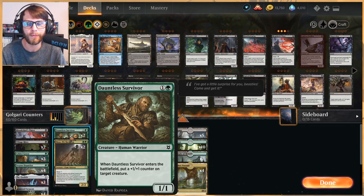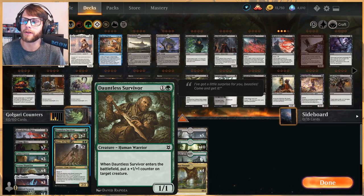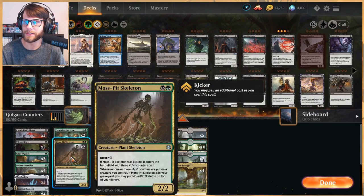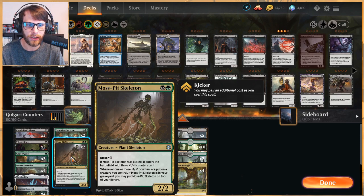A couple of new cards here: Dauntless Survivor is a 1/1 for two. It's a card I don't love, but it's a nice utility card — when it enters the battlefield, you put a +1/+1 counter on target creature. You can make it a 2/2 or give that counter to any other creature. Very straightforward, but it enables a lot in this deck. Moss Pit Skeleton is a 2/2 for two with a kicker of three — if kicked, it enters with three +1/+1 counters on it, playing into the theme.